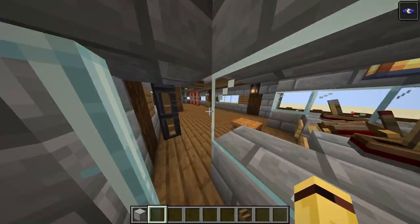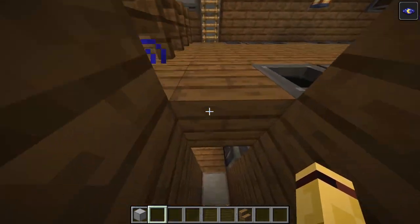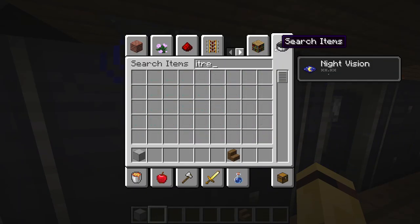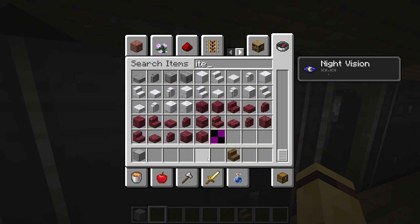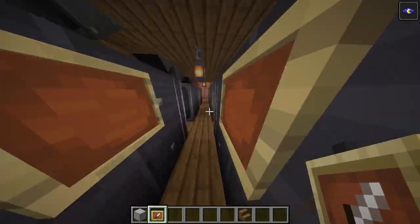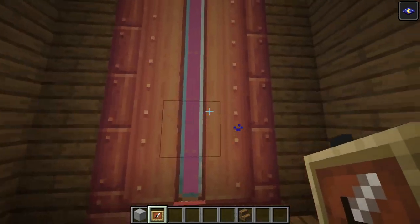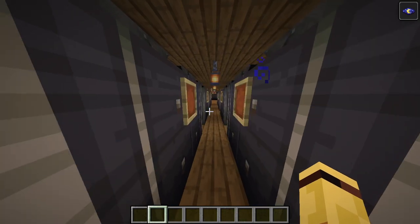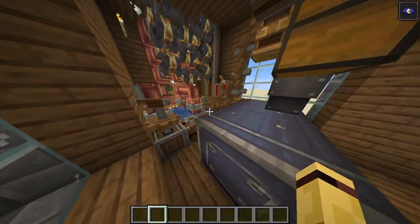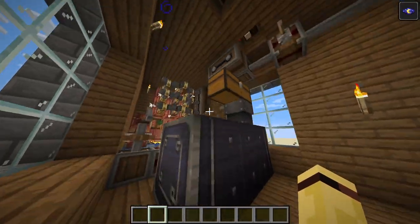And that is it. One other thing — these are supposed to have item frames on them, but item frames don't come across Create blueprints. I like to put item frames right here so I can put a label on them for what they contain. If you want the schematic to this ship, it'll be in the description. If you make any modifications and upload it to YouTube, it'd be really nice if you could at least put credit to this video.